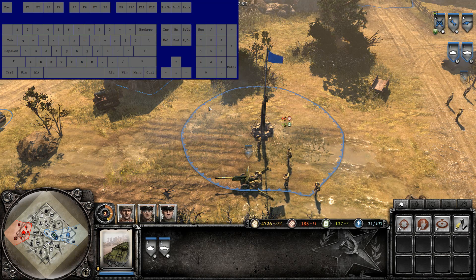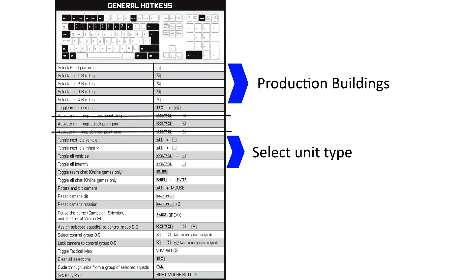Similarly, Ctrl+slash selects all vehicles, which is probably more useful. However, both these commands are very far away from what I consider to be the home row — Q, W, E, R on my keyboard — and for that reason I would not suggest using them at all.